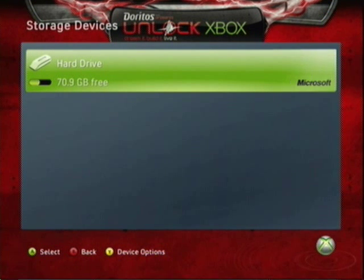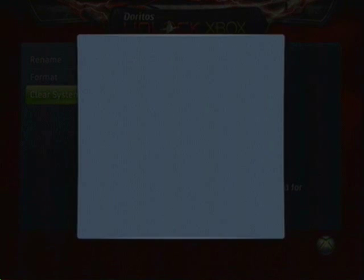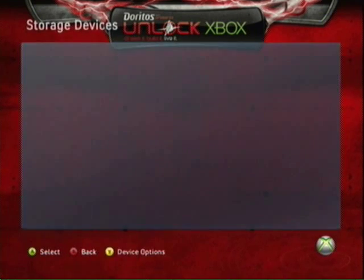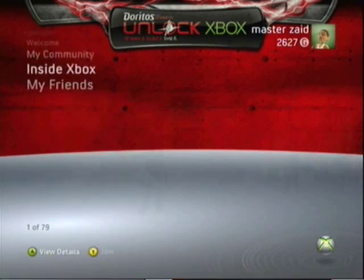Press Y when your memory source is highlighted. Press Y to do clear system cache. Then confirm yes. It will say performing maintenance. It seemed like it didn't do anything, but now look.